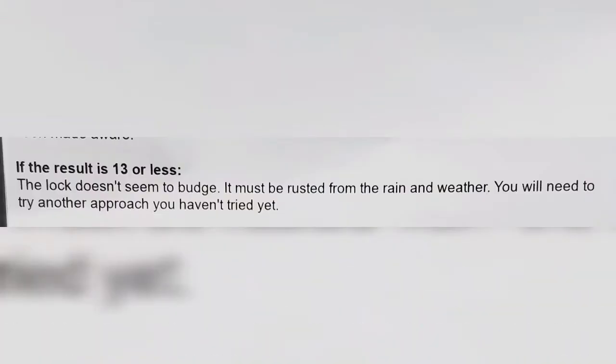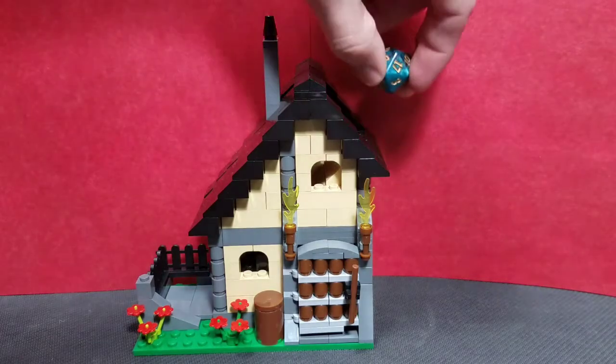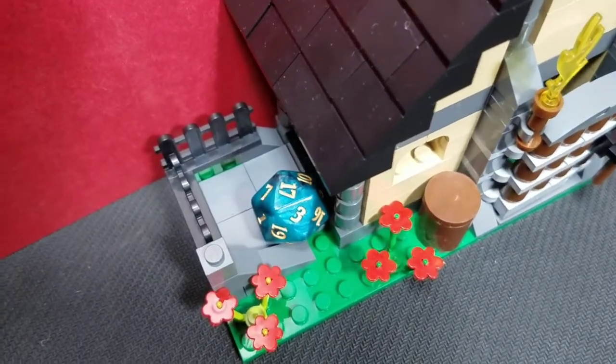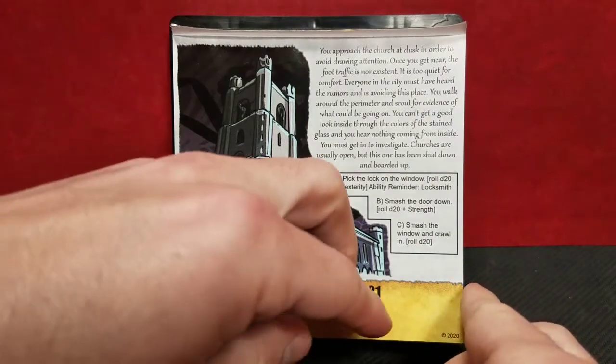A result of 13 or less means the lock doesn't budge — rusted from rain and weather. We need to try another approach. Back to the tower for option B: smash the door down with d20 plus strength. Jasper has +0 strength, so it's just the die. We roll a 17, and since you need at least a 16, we just manage to kick the door down. We remove boards, throw our weight against it, and smash it open. Hopefully we didn't alert anyone. We're in!